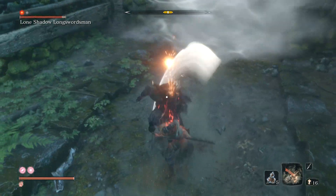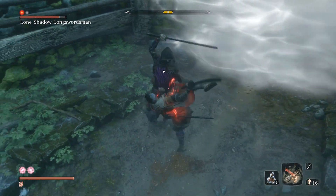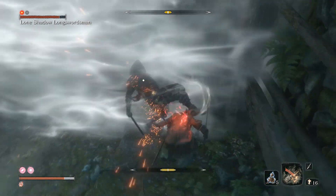You can also use the nightgown seal to get in some cheeky hits, but you can also get kicked in the face.